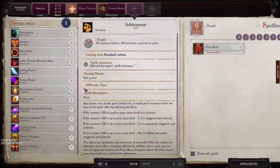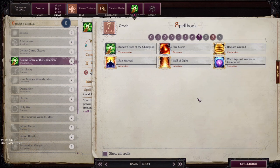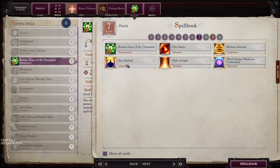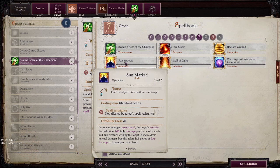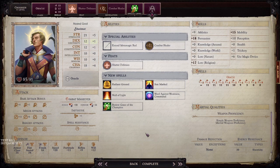Our first 7th-level spell — 7th-level spells leave a little to be desired, so I'm going with Bestow Grace of the Champion. There's a solid spell that for 1 minute per caster level makes all your attacks deal an additional 1d6 Holy damage per 4 caster levels. Right now we're a level 14 caster, so that's 3d6 Holy damage — pretty solid. War Against Weakness gives all allies immunity to fatigue, exhaustion, nausea, sickened, diseases, poisons, ability damage, and ability drain. Having this on your party at all times is going to be crucial. The Angel spells in general are quite good.